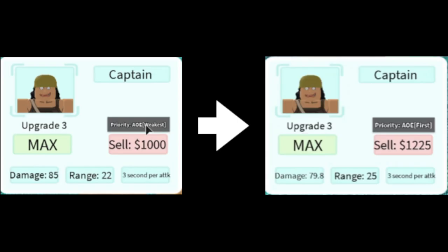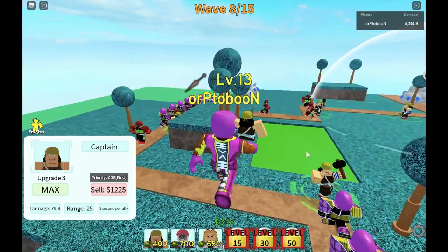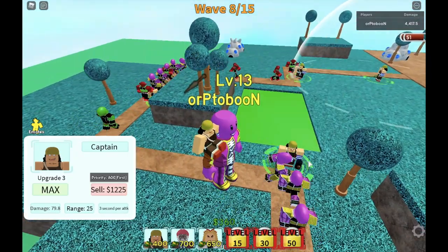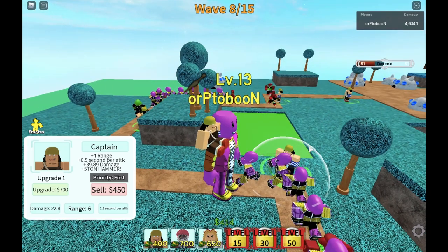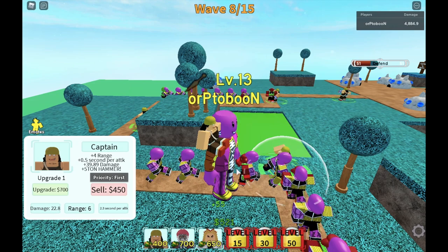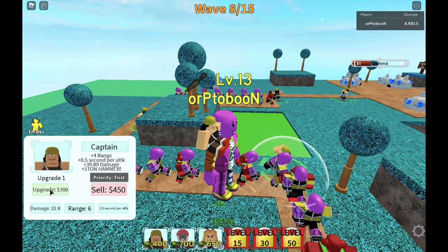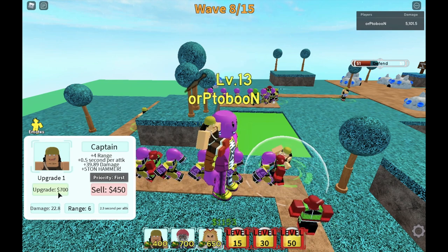But guys, check this out — for the final upgrade, the damage increase is kinda high. The final damage is 85 for the previous Captain Usopp, and for the new update it's 79. The difference is like 6. But again guys, the point is that 3-stars are used in the beginning of the fight — you don't use them in the late game. That's just my opinion, I may be wrong, I may be right.